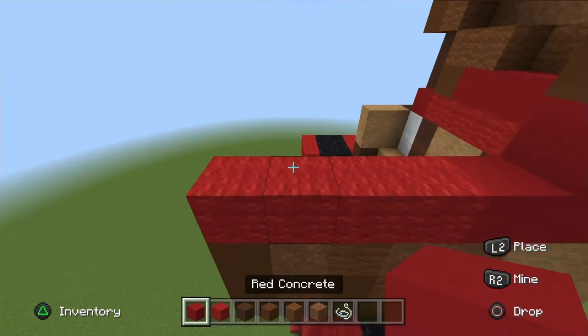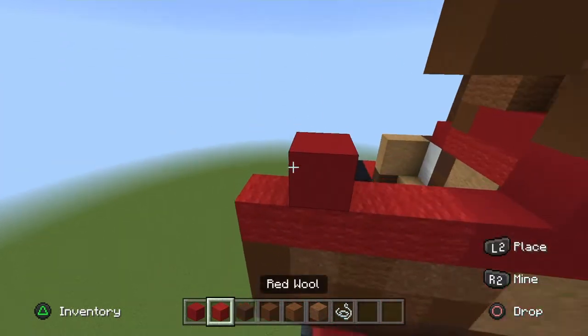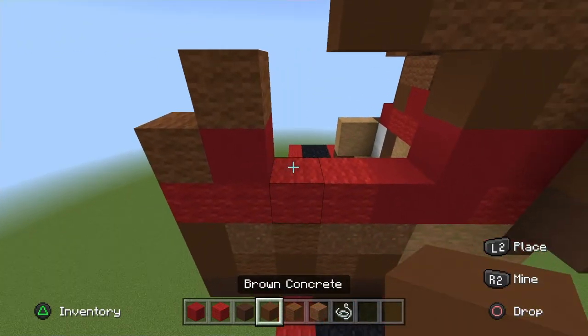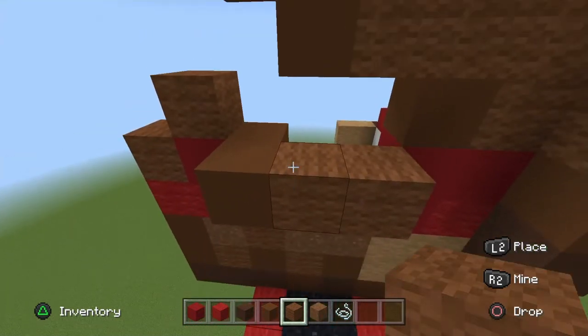Go across four red wool to the left — on the second-to-last block place a red concrete, and to the top and left of that red concrete place a brown wool. To the right of that red concrete place a brown concrete, pop it out, place two brown wool to the left.